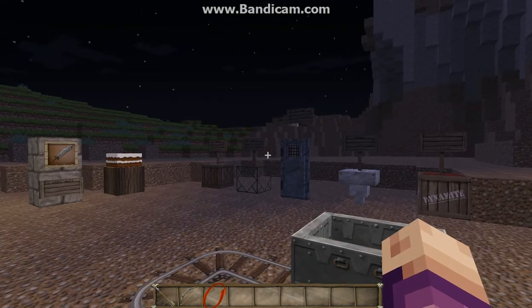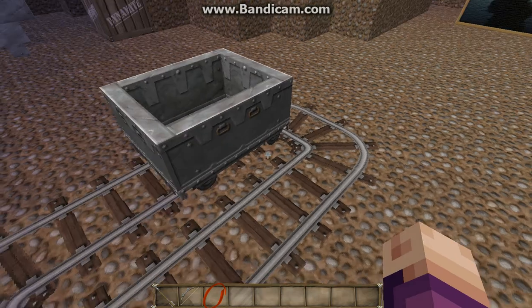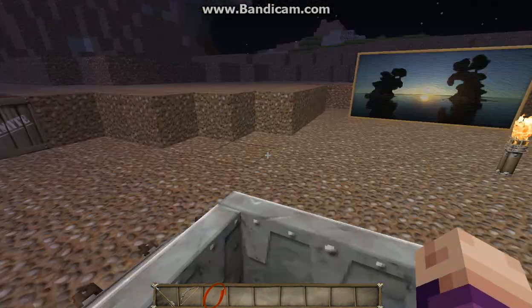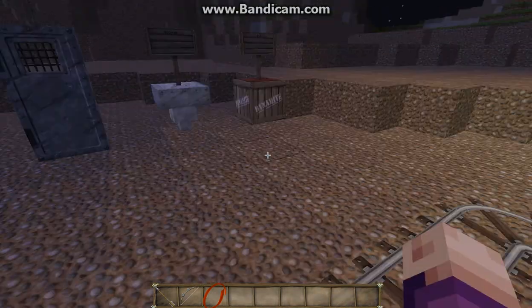Now as you can see, we have a huge selection of things, but first let me start off here. As you can see, this little minecart — I like the seat though, how it has the wood right there. How about we go for a little ride? There's that.